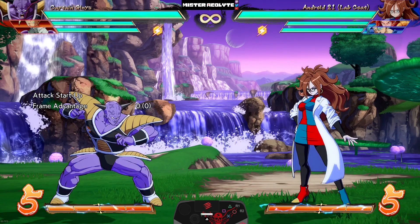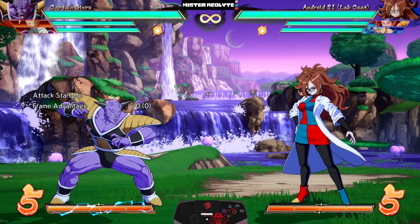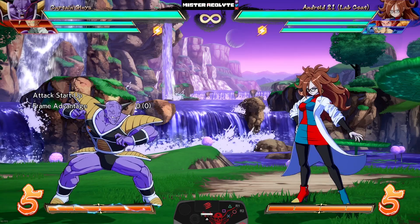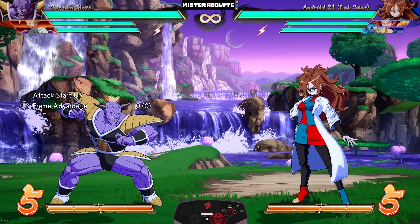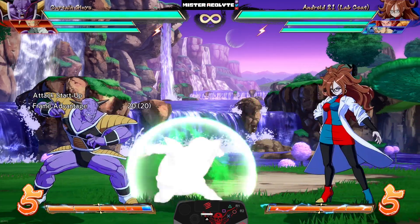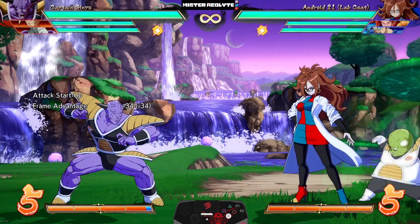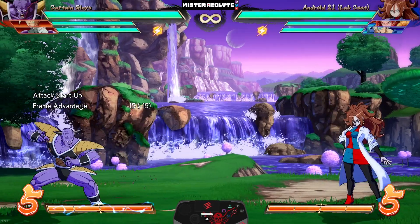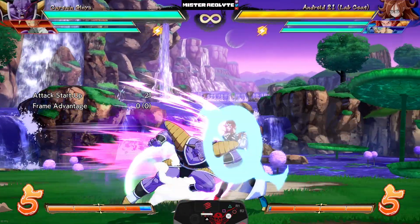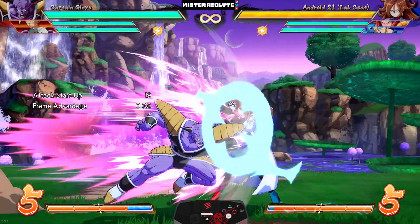They did the unthinkable — they gave Ginyu the ability to negative edge his summons. Now if you simply hold the button down, it will delay the call and change up the timing of when they appear on screen. This is going to lead to so many crazy different kinds of interactions, mix-ups, and setups — it's literally going to change everything about him.